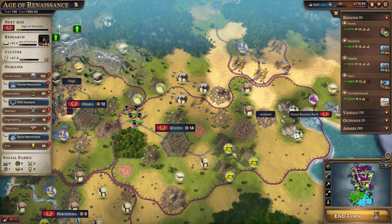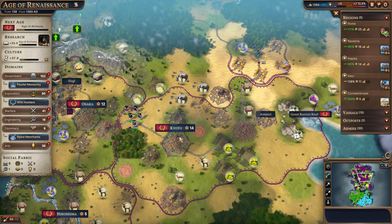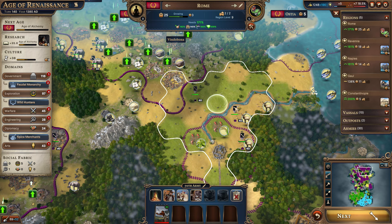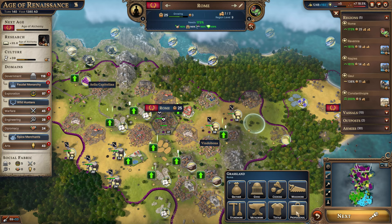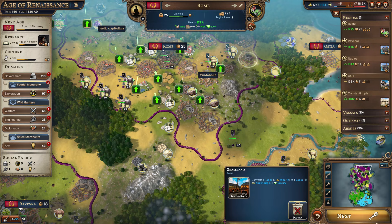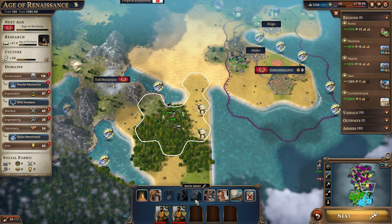Even though our kingdom government is based around the vassals, and by integrating them we're losing some of those bonuses from our government. These guys go ahead and start harvesting the goods here. We now have 69 improvement points, so before I forget — let's go ahead and get the printing press here. That's going to get us one book — that's knowledge and luxury. These guys could just set up here; it's not a great defensive location, but it doesn't really matter.